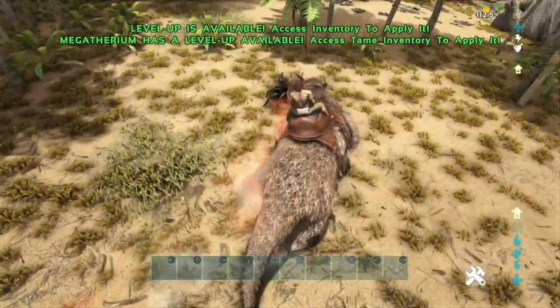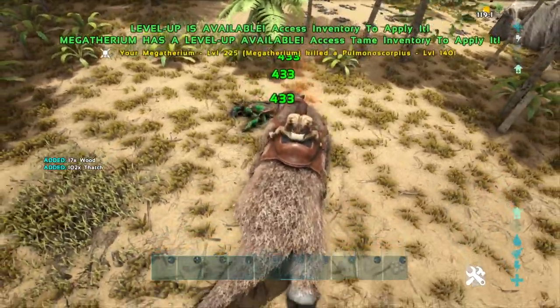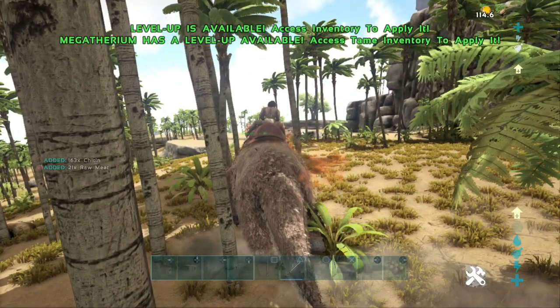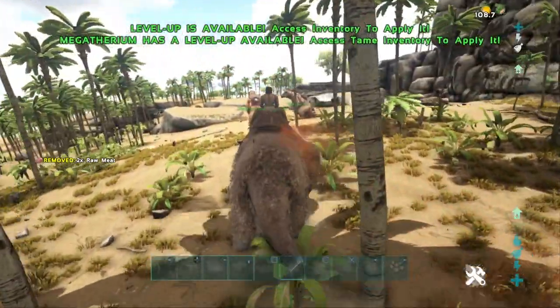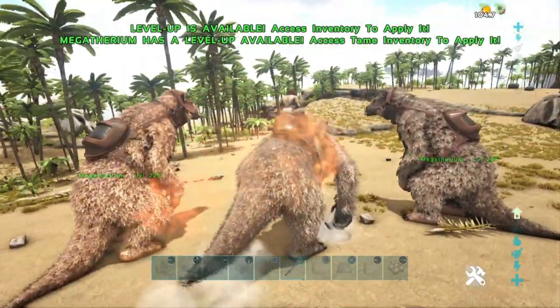The Megatherium is also hands down the king of gathering chitin from prey. You can see here — we're going to harvest this scorpion — look at that, 163 chitin. Mind you, this guy is level 150 and hasn't had any extra points pumped into melee damage. So do take that into account. That pretty much covers the Megatherium's abilities, so let's get into the builds.